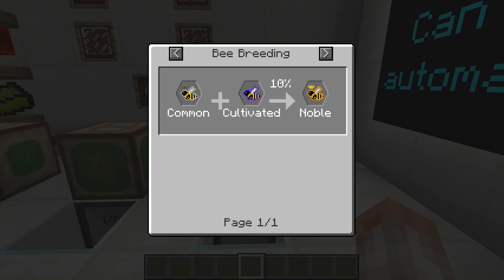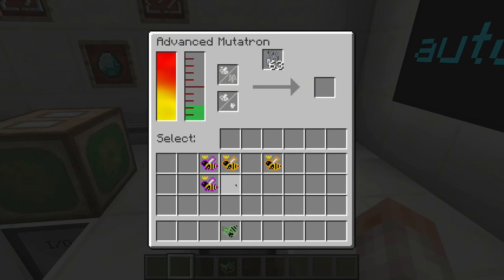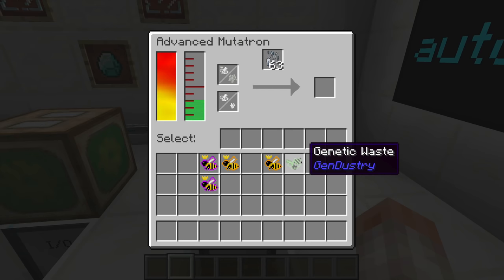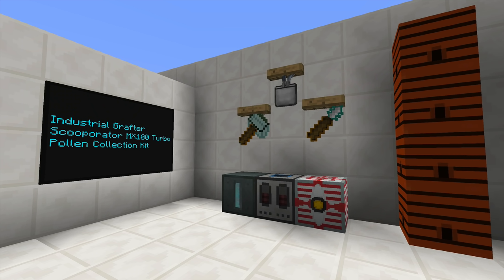Unless your bee dies — that's right, your bee can occasionally die. It's happened to me only three times on the server out of many, many mutations, so it doesn't happen very often. Sometimes when you squish bees together and play with genetics, you end up killing the bee and getting something called genetic waste. If you're smart about your breeding, this shouldn't be a big detriment — just a really big inconvenience.